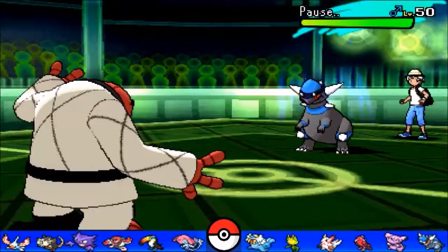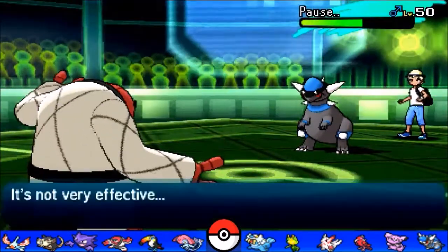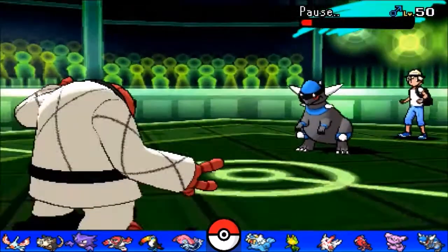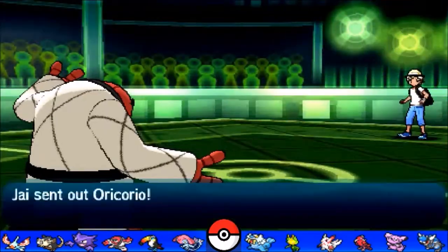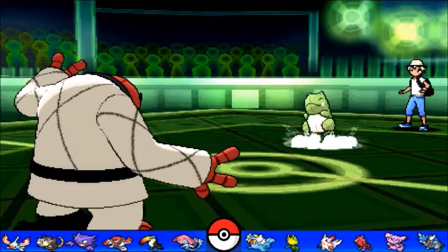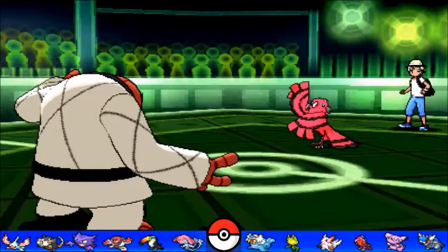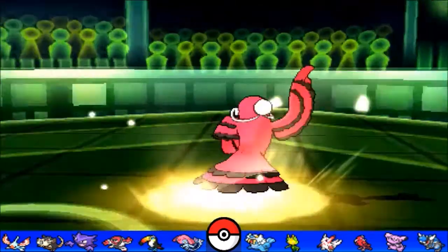He misses the paralysis proc so we keep spamming Facade. He brings in Rampardos and I go directly for Facade again — it's hitting under Guts. He goes for Stealth Rock, which wasn't surprising. Then Storm Throw — and that's a dead Rampardos. Storm Throw always lands as a critical hit, which is very dangerous with Guts in mind.